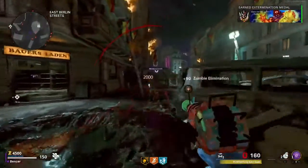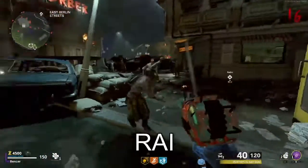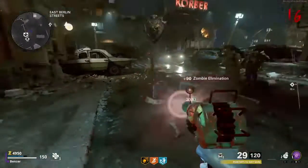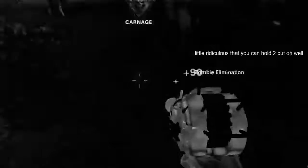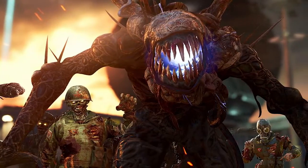Random fact number three about the ray gun: there are a total of seven types of ray guns, eight if you're including the RAI K from Firebase Z. Ray gun fact number four: Cold War Zombies is the first game to actually introduce the ability to hold more than one ray gun. The ray gun's been around for a while, so let's get into the more Cold War ones.